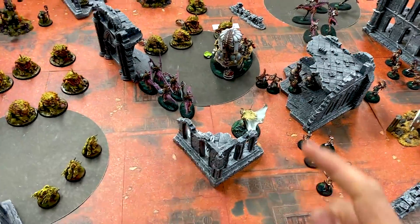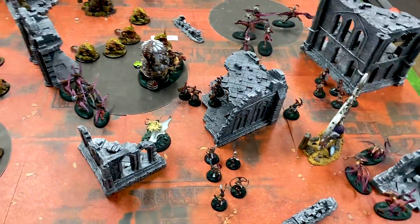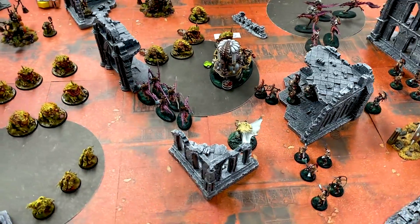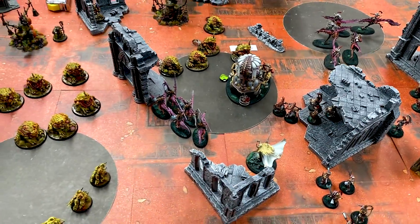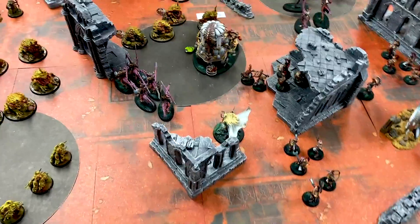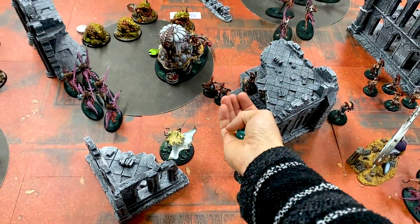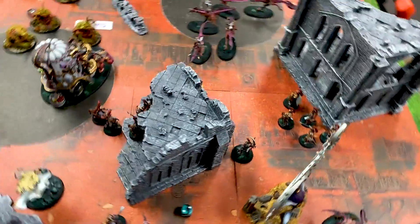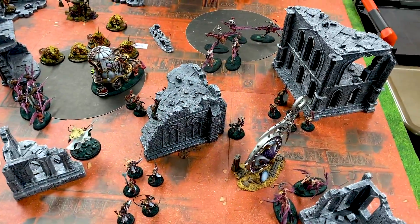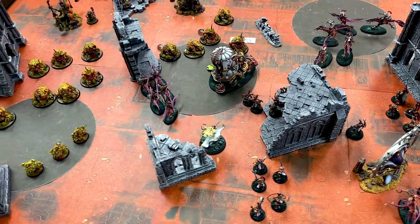That's the end of battle round one. I only hold one objective, not two, so I'm on the back foot. I scored just one point — it was a gamble, but I'll more than make up for it in later rounds. I never give up; this is how Slaanesh likes it. On the initiative roll, Lionel rolled a two and I rolled a six — I can choose. There's a saying in AOS: you take turn two and give it away turn three. So he's taking turn two and we move on to battle round two for the froggies.